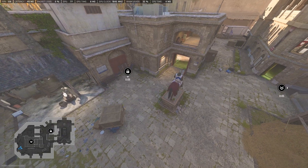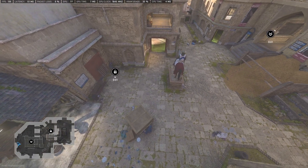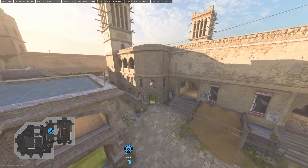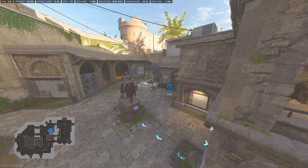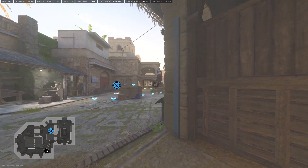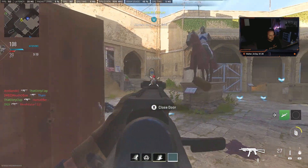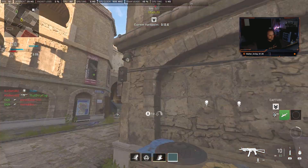P5 is another hill that may be easy to hold spawns for, but impossible to hold for time. There are too many long open lanes for enemies to pick you off from. The best advice I can give is roam, find kills, and if anyone on the team spawns near the point, grab a few seconds while you can. The only place I have found that you can successfully assist from is stables.